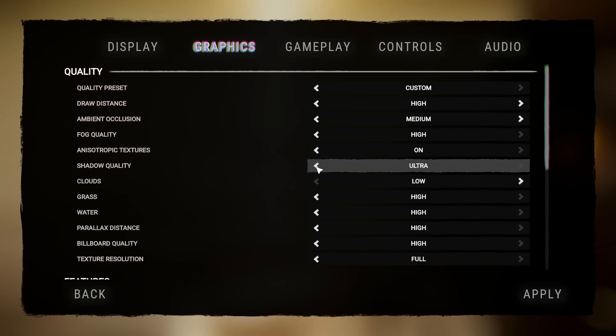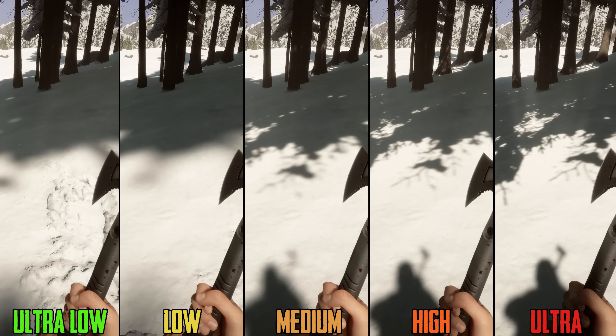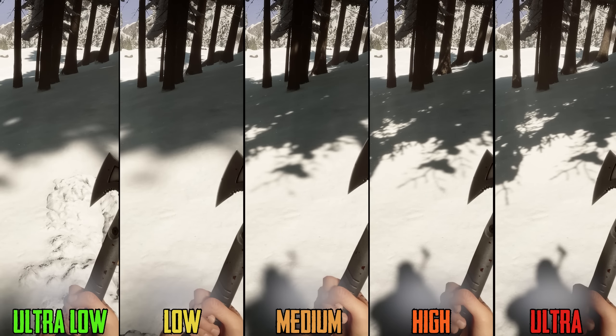Anisotropic texture filtering can significantly enhance texture clarity, as you can see here. Going from off to on costs around 2% to 3%, so keep this one on.